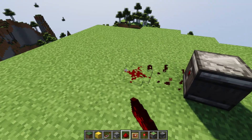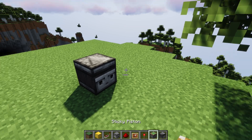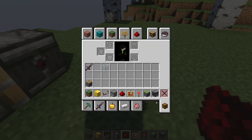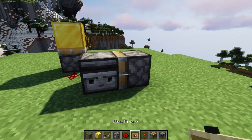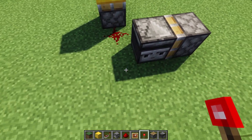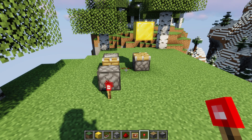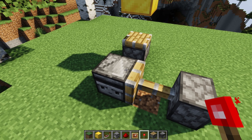There's another fun thing with observers: observers will also count themselves getting pushed as a block update. So for example, if I put redstone here and a piston behind the observer with a block in front of it, when I push the observer it'll detect that the block in front of it has changed and it will emit a redstone signal after it has arrived at its destination. The fact that it does the signal after it arrives is useful for flying machines, and also just in case it gets moved — it allows you to do things like this.